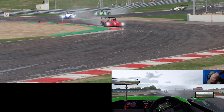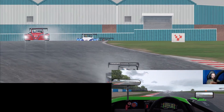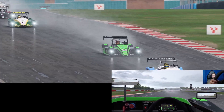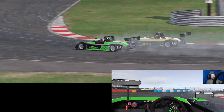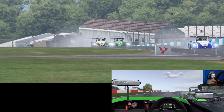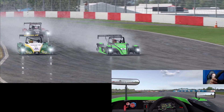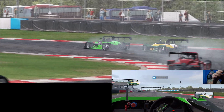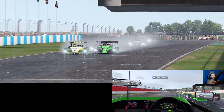Last race we had a big pile-up here — no such thing happening this time. The rain seems to have stopped. But I'm still not thinking about my braking distances enough — that's allowed the green, yellow and white car to make a move on me. Crew Chief says the next car is over and temperatures are rising. But we've used too much curb and I've had to give the place back — got a track limits warning.